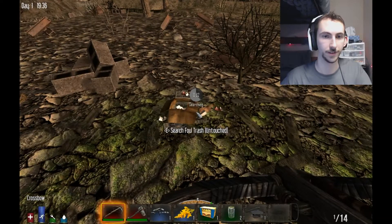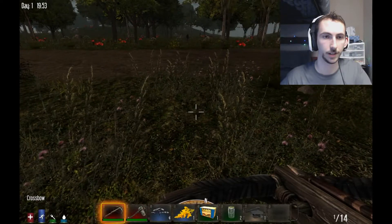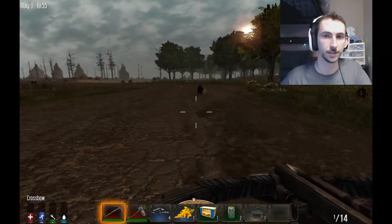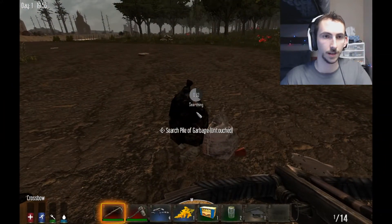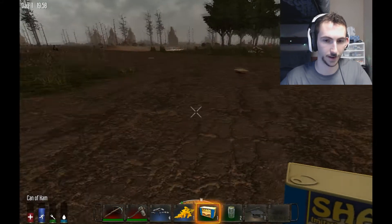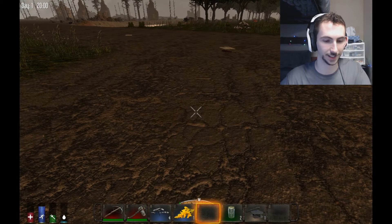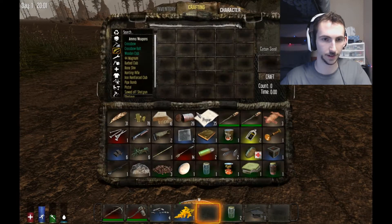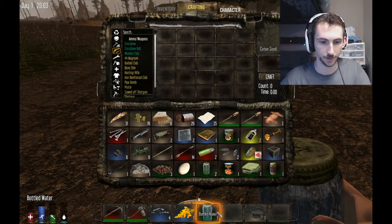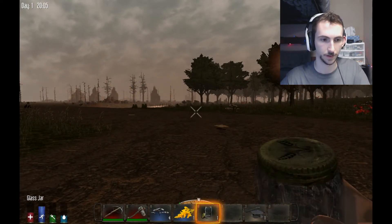I'm running out of space. Alright, Cotton. The sun's going down. I probably should drink some stuff. I'm gonna eat — I'm gonna do number five, can of ham. Nom nom nom. Oh, that made me really thirsty. Bottled water. Oh! I found the shotgun pump! Yay!